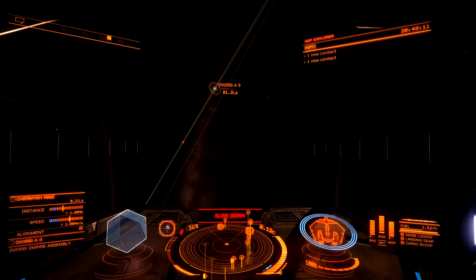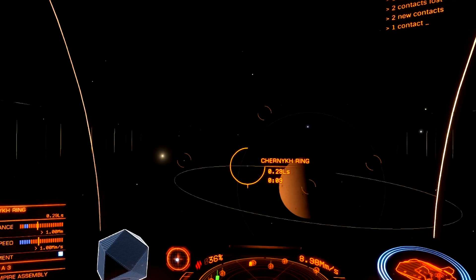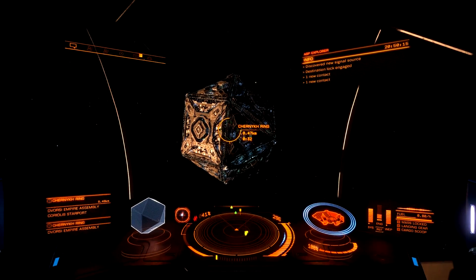Gonna have to slow it down. Oh shit, that was way too close. Well, coincidentally, that's going to be one of the things we're going to be talking about in the video — first of all, how to avoid hitting the broadside of a planet, but secondly, how to get out of Super Cruise safely.